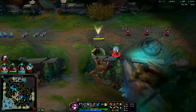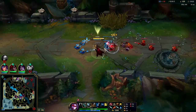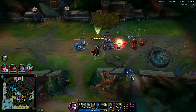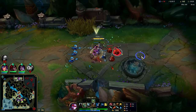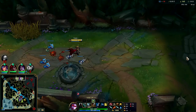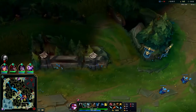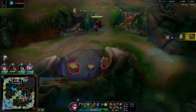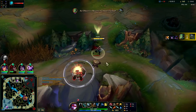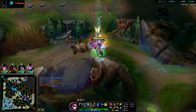There isn't a new patch live right now, so I'm really confused why that vision indicator is there. Did they hotfix it into the game before the new patch? The new patch doesn't drop for another day or two — that is so strange. It's a really weird spot to put it, but it has to be intentional.